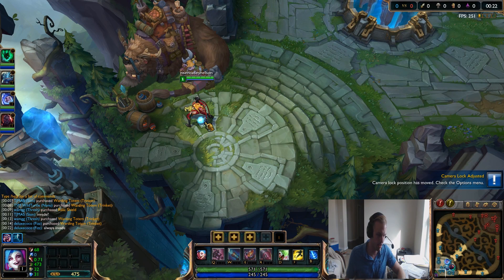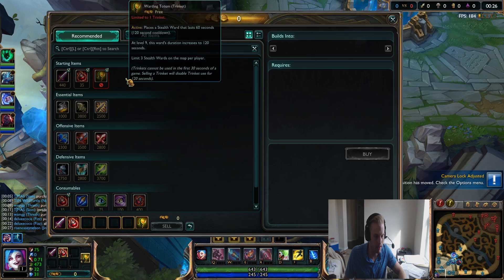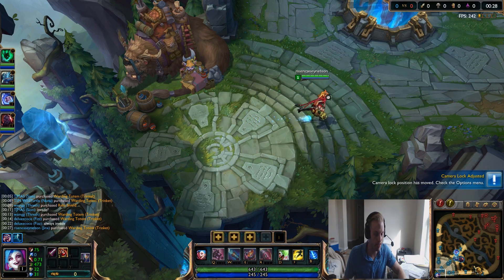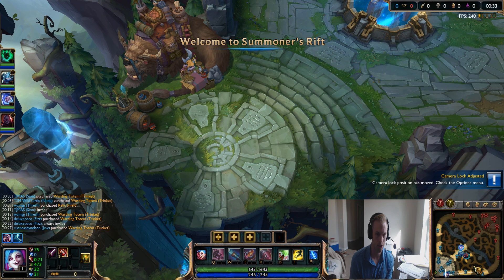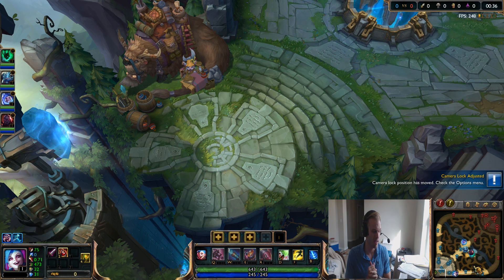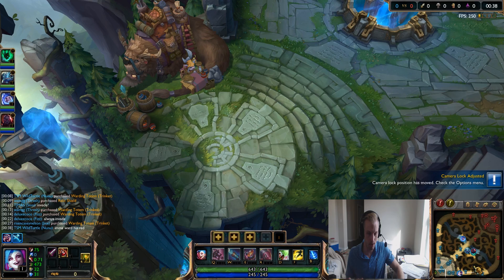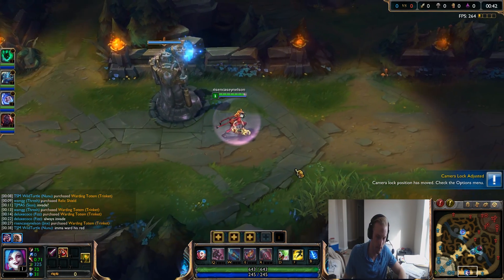Hey everybody, Casey Nelson here. Today we are doing Jinx. It's season 5 and I'm going to show you how to play the things I do in lane, some tips and hints on how you become a better Jinx player. Currently we are sitting at Diamond 4 at about 90 LP. I'm going to go through the skills and what you can do to become a better Jinx player.